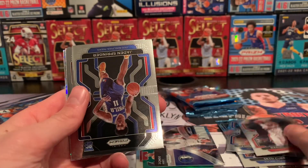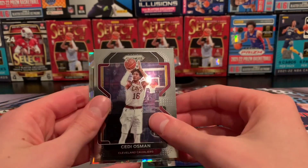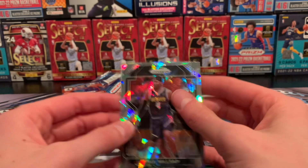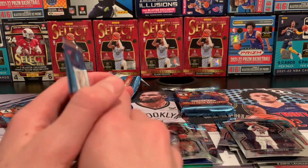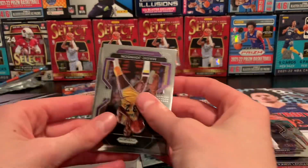Daniel Gafford, Jaden Springer rookie, and our first Ice Prism — Paul Millsap. So you get three Ice Prisms per box. Haven't hit anything great from those yet.